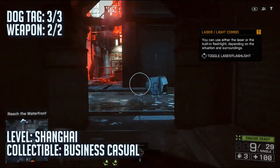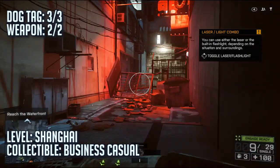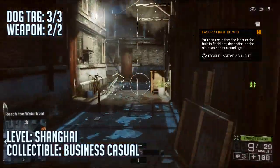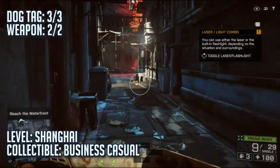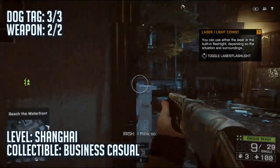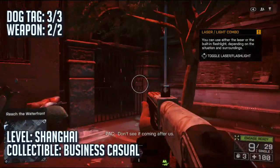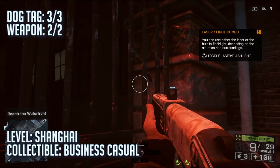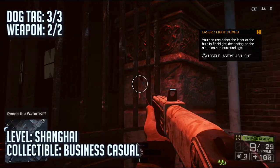And then lastly, the fifth and final one for Shanghai. Once you come outside to the area where you start being chased by a tank, you're going to want to follow this exactly where I'm going. This is a linear path. To continue on you have to turn left, but you actually want to turn right and look into that gateway and you'll see a shining collectible. If you pick that one up, it's the Business Casual dog tag.